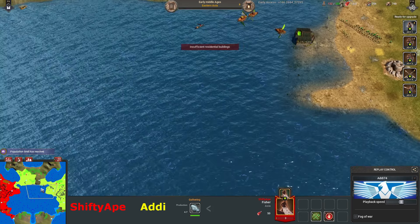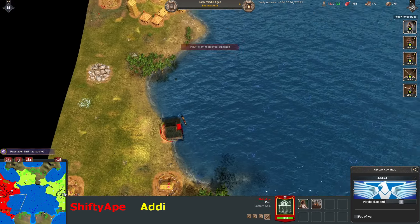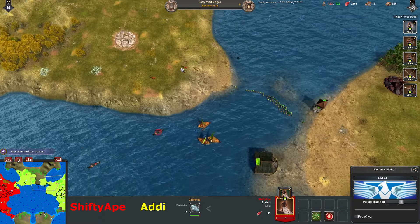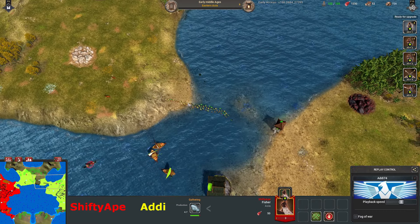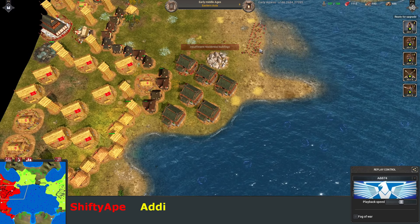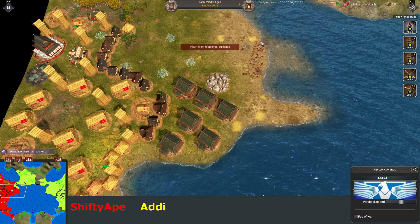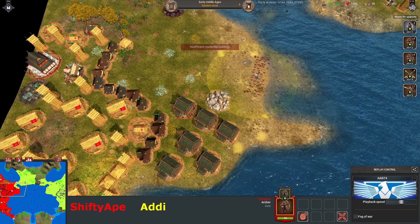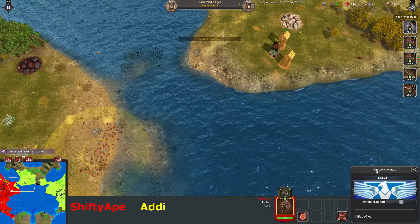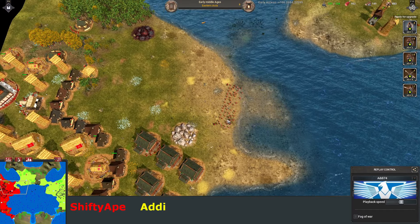He's moving his fishing ships back to here. That's such a low health on that unit. He's got his new army ready — a ton of archers here. You know, they need to improve this replay feature — because I'm looking at viewing Addy, I can't actually click these troops. But if I go to Shifty Ape I can then do that and see the numbers. As the observer you should be able to do that for both.